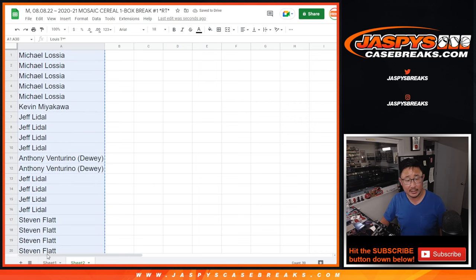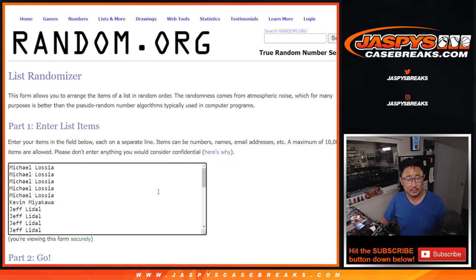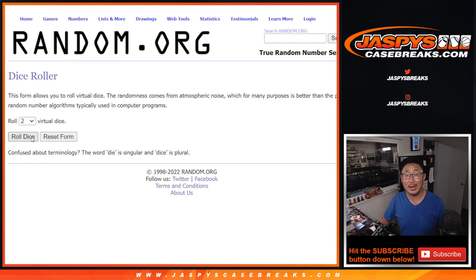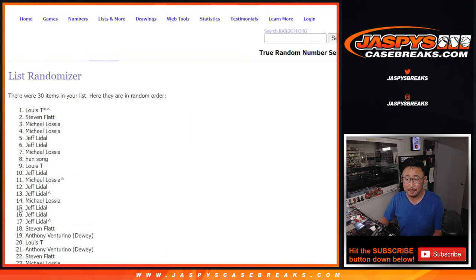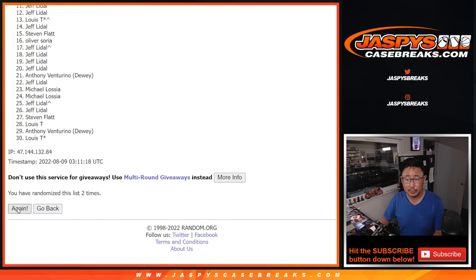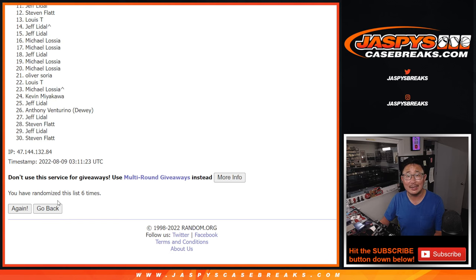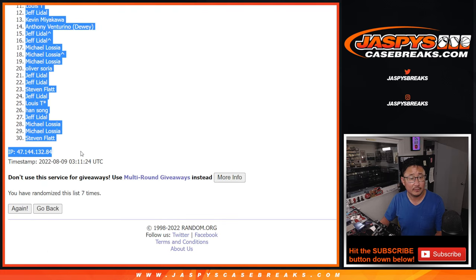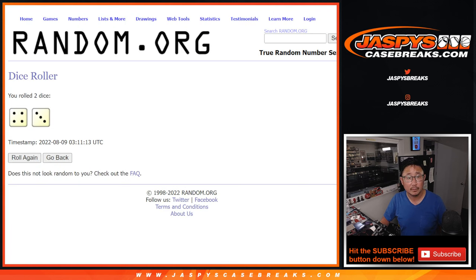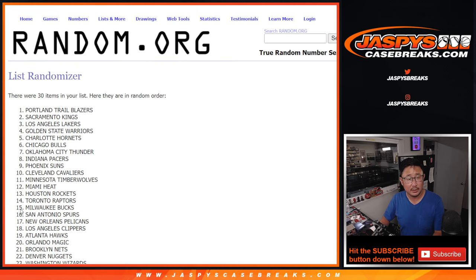Now let's do the break itself. All teams are in. Let's roll it and randomize that list. Four and a three, seven times for teams.